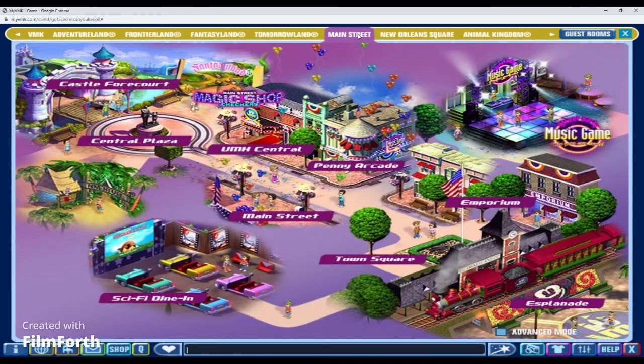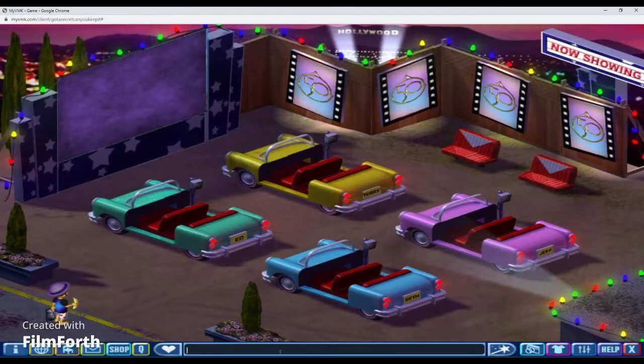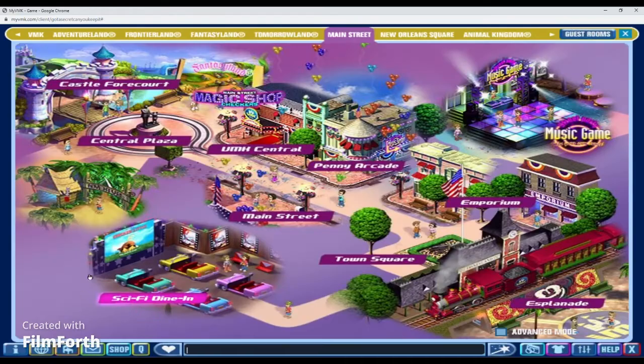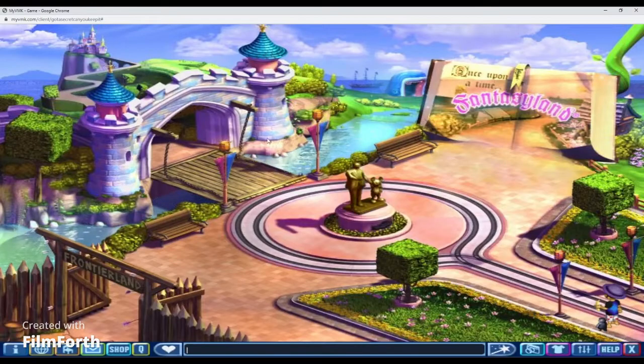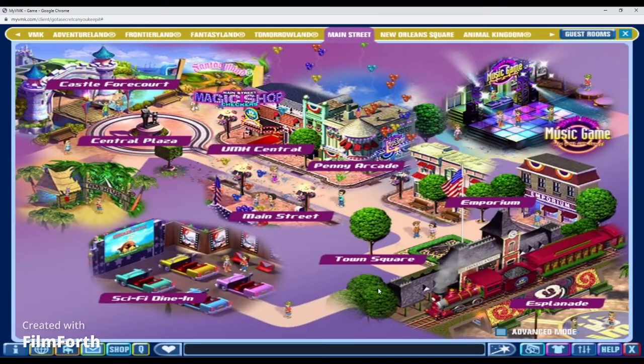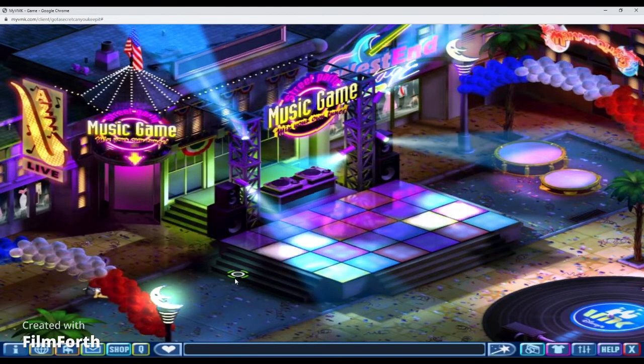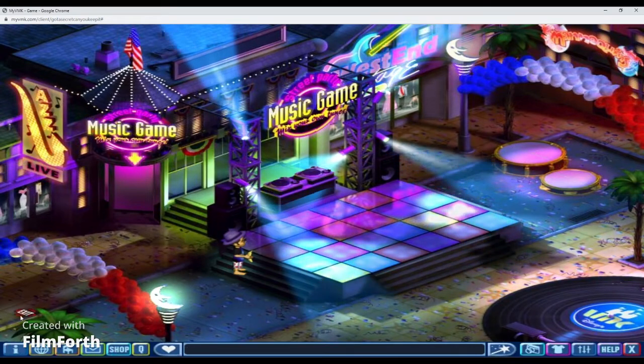For Main Street, the Esplanade we entered — what I showed at the very beginning — is cool. Town Square is another favorite of mine and I see people chilling there all the time. My other favorite is the Sci-Fi Dining Room. The Castle is also cool — Mickey and Minnie get to wave at them. The Central Plaza is a really cool room. I'd love to see more people dancing in Main Street.